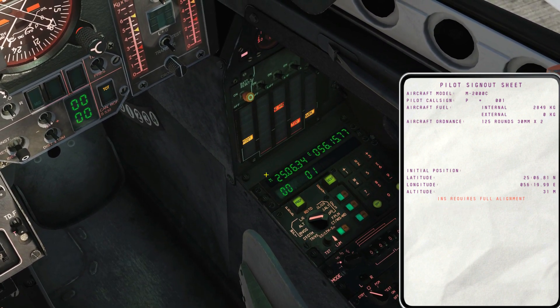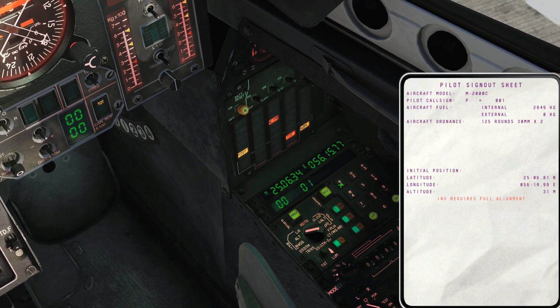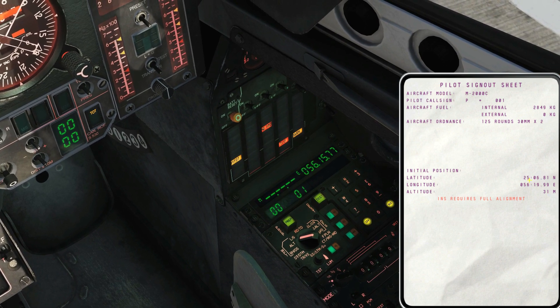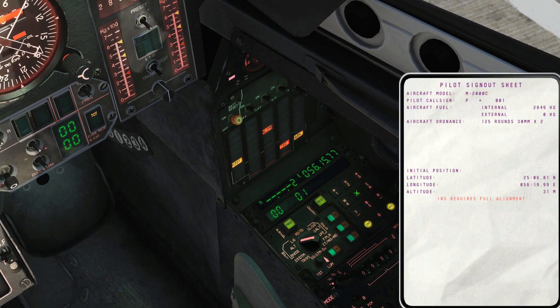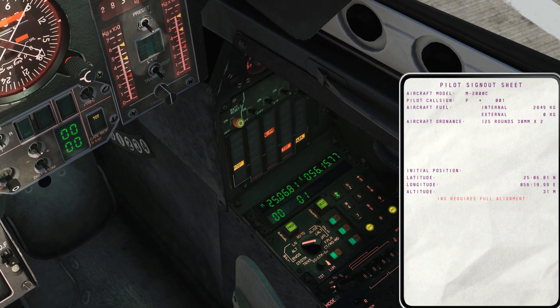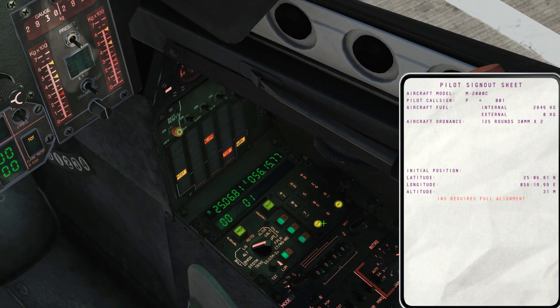I want to edit this field first. So that is plus one. North or south — I want north. Type the latitude in: two, five, zero, six, eight, one. Insert.